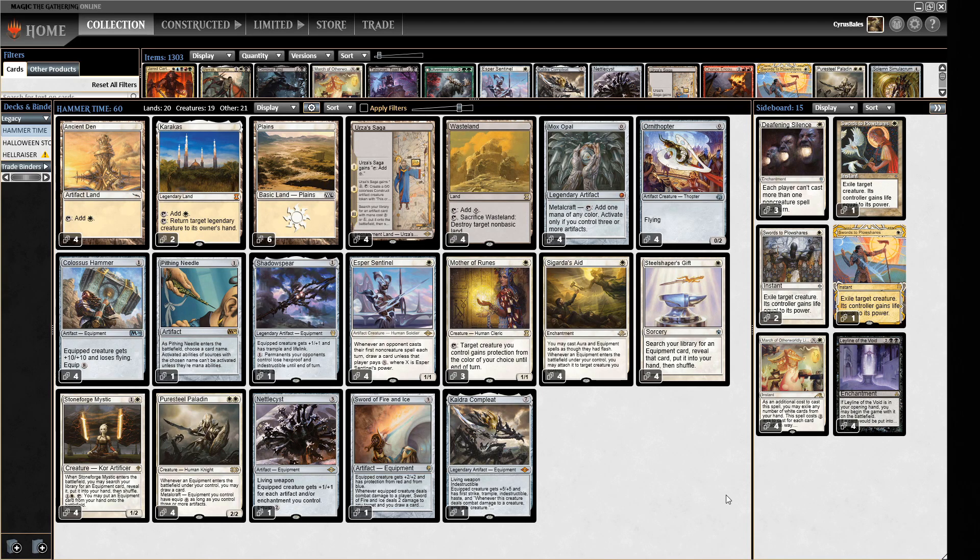Hello and welcome to Crucible of Words for yet more dedicated Legacy action. Today we are playing a deck I played a little while ago that I quite enjoyed — the Hammer Time deck. In Legacy it's a bit of a different beast. This deck wants to put big Colossus Hammers on things like Ornithopters, Esper Sentinels, or Puresteel Paladin and turn them sideways to kill your opponent.